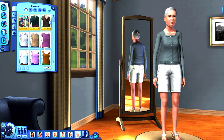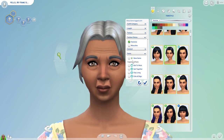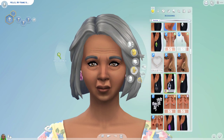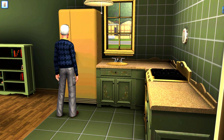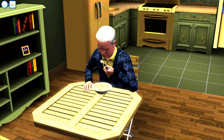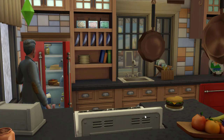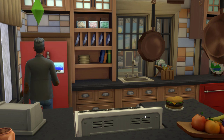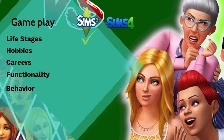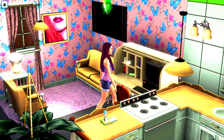In the Sims 3, elder Sims are hunched over with gray hair and have their own CAS clothing selection. In the Sims 4, elders can wear pretty much everything teens and adults can — no dedicated CAS items. When elders perform heavy tasks like fitness or woohoo they'll become exhausted, which can lead to death by overexertion. Overall, when it comes to all life stages, the Sims 3 just does it better.